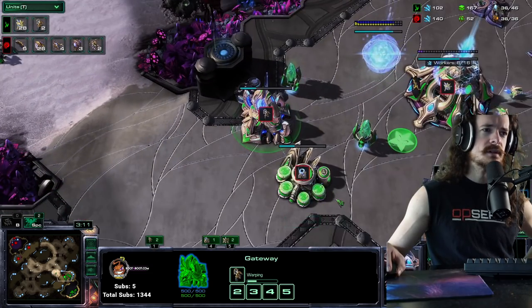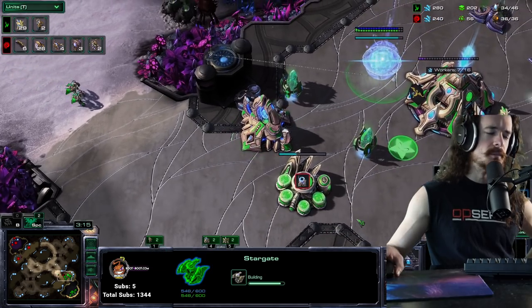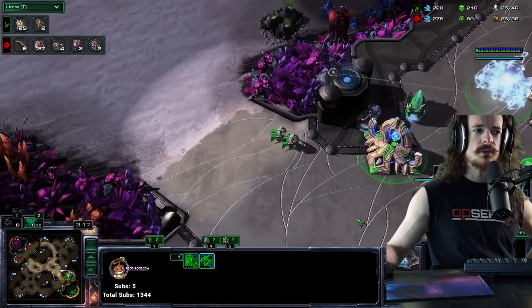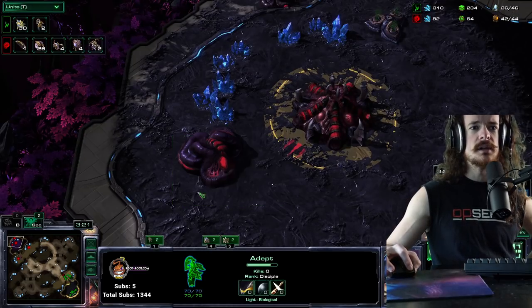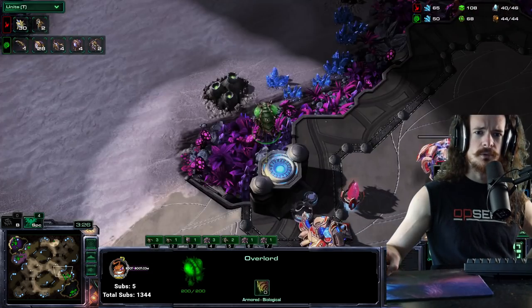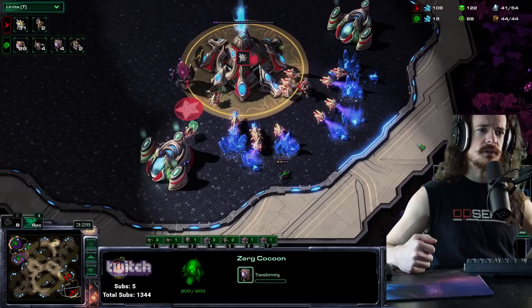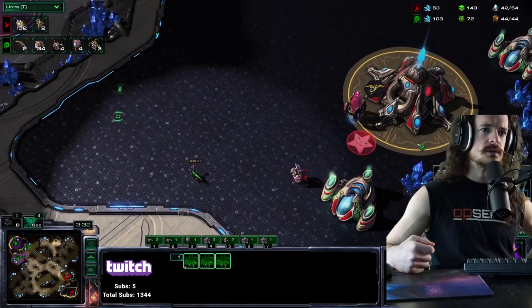Now he's got two adepts, but he's worried — maybe there's a ling-bane all-in coming, maybe a roach-ling. He knows there's gas in the main, which could signal a ling-heavy attack. But because Rogue went pool first, he doesn't feel confident sending his adepts out. Which is fantastic — Rogue's bases are so safe.